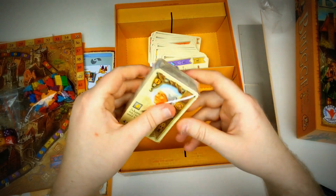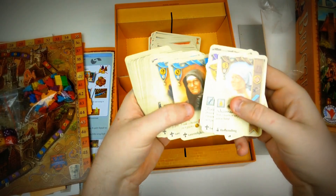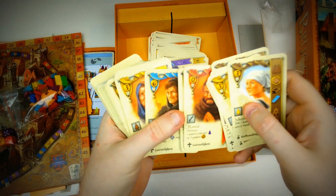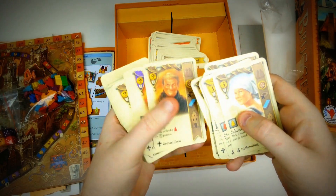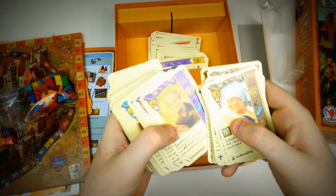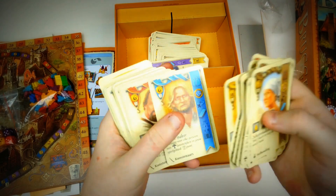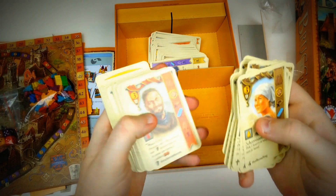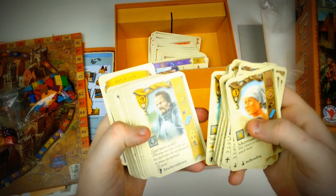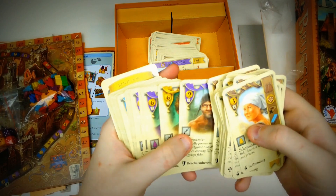And over here we have another package — let's have a look. Again, we are getting lots of different artwork. Again, some monks. Look at all that artwork! It'll be kind of difficult to remember what the cards are doing because sometimes you know the artwork so you know what they're doing. But now we have so many different artworks on the cards — I'm actually complaining there's too much art in the game. We even have a dog, and some army people.